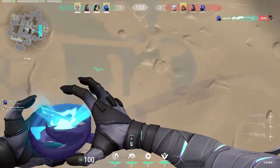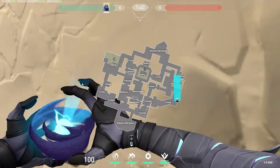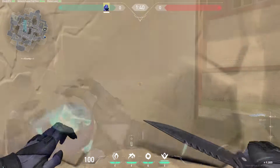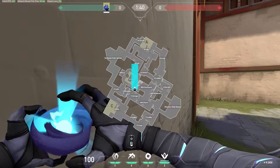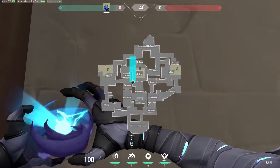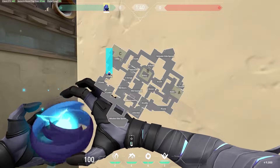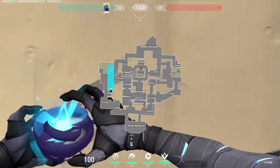When attacking A site, you can blind enemies playing in short from this spot in A long. If you manage to sneak into this cubby, you can blind people playing close right and behind green box. You can blind enemies in A link and site from this spot outside B. Alternatively, you can also blind C link and close left from the same spot. You can blind close left and platform from this spot in cubby in C long, or alternatively blind close right and those playing behind green box.